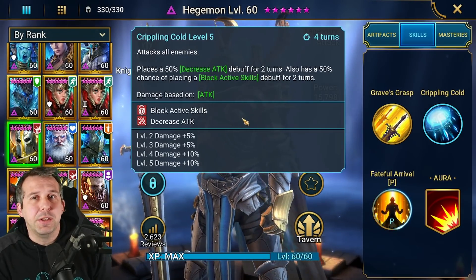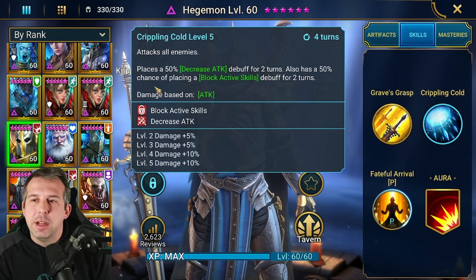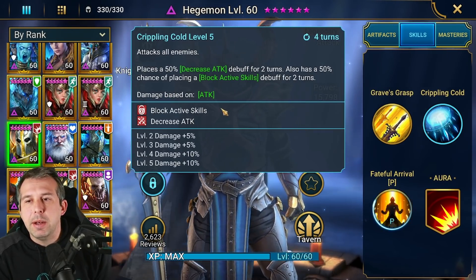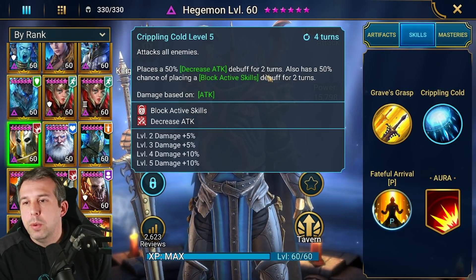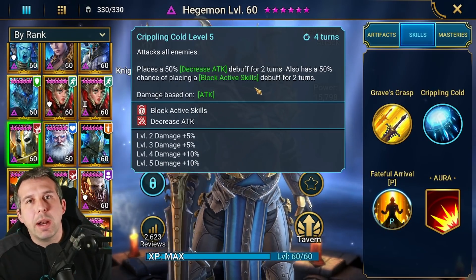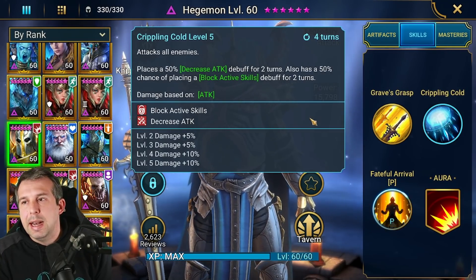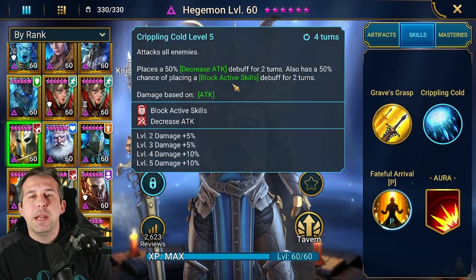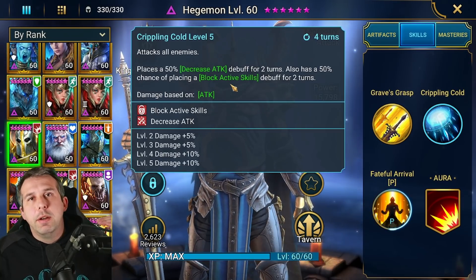So the old school build is to make people blow up with the A2 — it's the fun build where all the damage goes into his A2. If people are alive, there's also a chance depending on your accuracy for him to put Decrease Attack on people and to put Block Active Skills on people. Block Active Skills is one of the most annoying abilities to have on you in the game, and Hedgy straight out of the bat will come out with his A2 with a 50% chance to apply it.